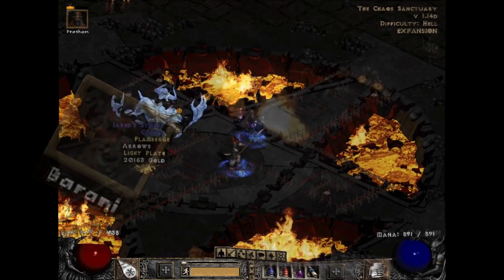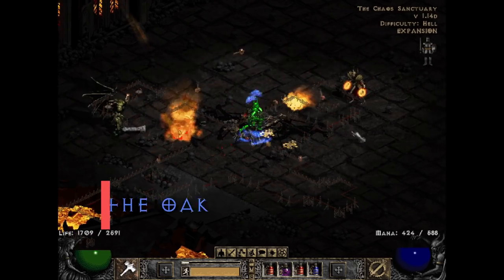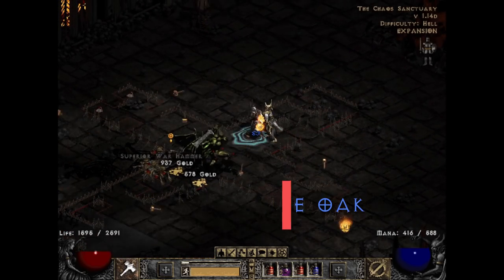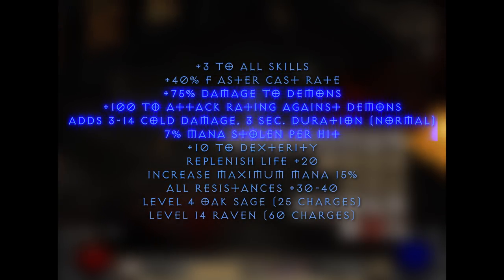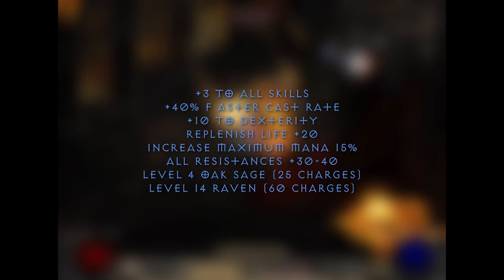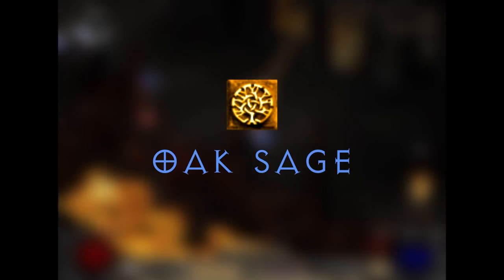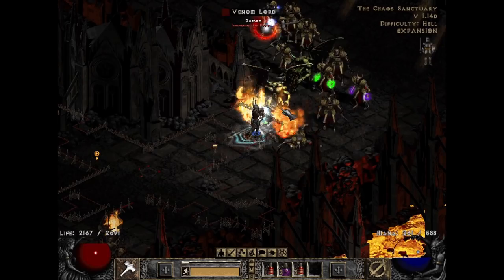But what if you wanted a caster item that you can actually use? Look no further than Heart of the Oak, a weapon that gives you mega-mode strengths. Plus 3 to skills — done. A huge chunk of cast rate — you got it. Some random power if you want to slap enemies — sure, delete it, get it out of the way. More max resistance? You know it. And yet another ability that gives you like 1000 more HP? Yeah, stack it up — Heart of the Oak.